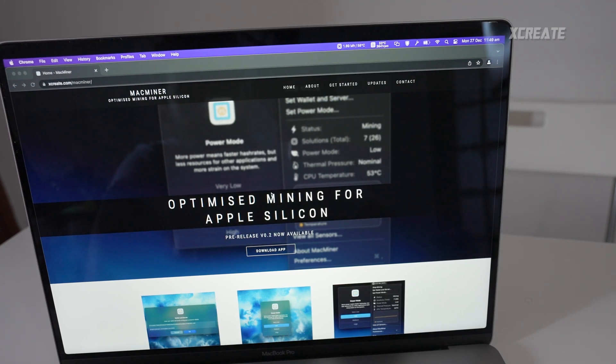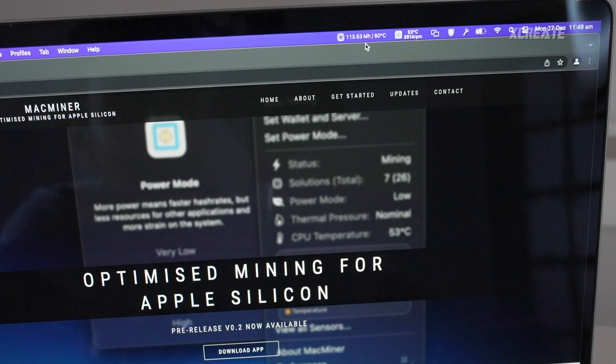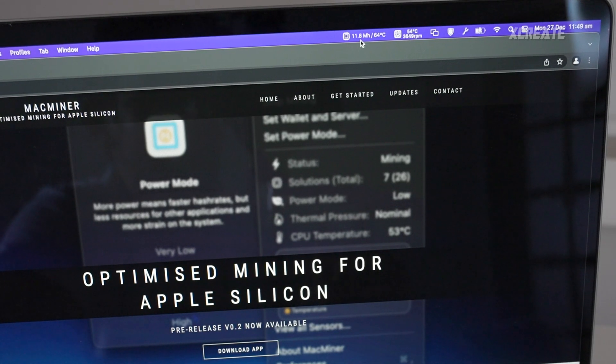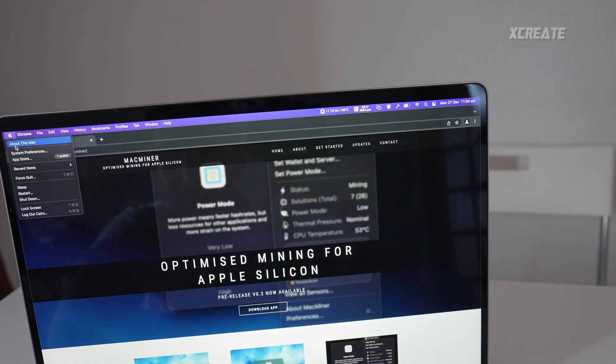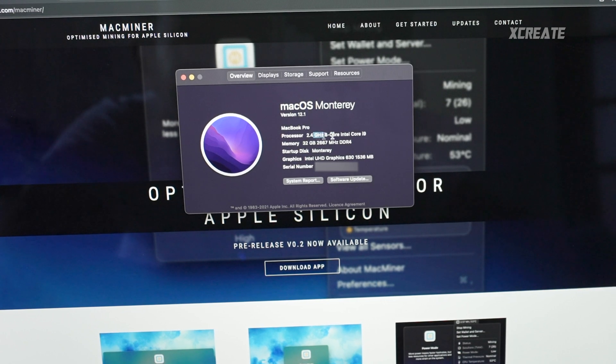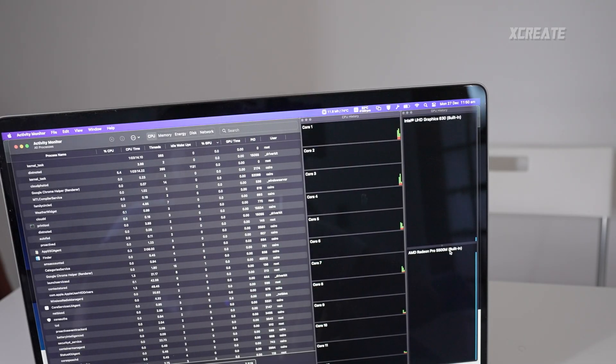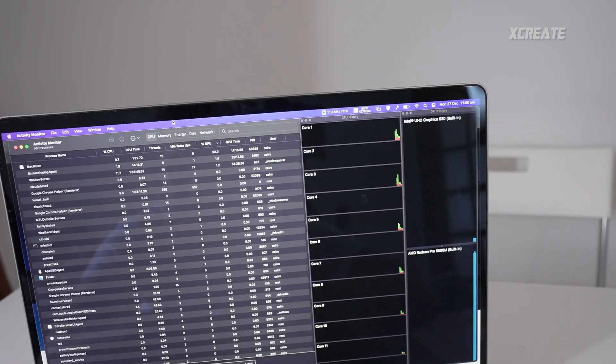If we put it all the way up to high mode, you see the mega hashes jump. We are mining at 11.77 mega hashes — that is also limited, so I can mine faster. I can go over 12, however I've artificially limited the maximum. This is my MacBook Pro using the i9, 32 gigabytes RAM, and the Radeon Pro 550X. As you can see the GPU is running at around 93%.